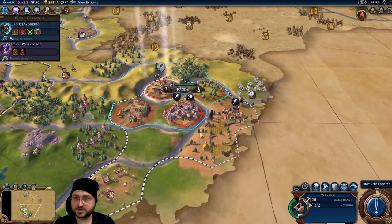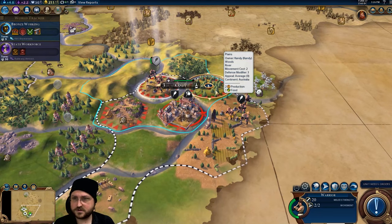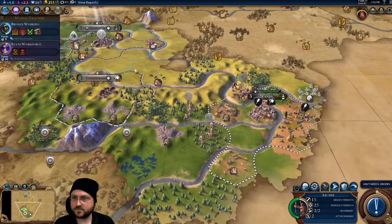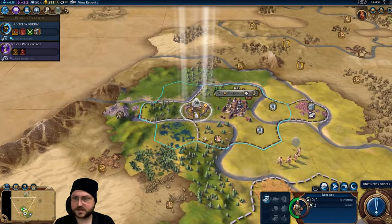We still haven't met another civilization — there should be a normal number on this map. I'll move to here — actually, just stay there and fortify up and heal. The other archer can move here and help bombard the city once that comes up.